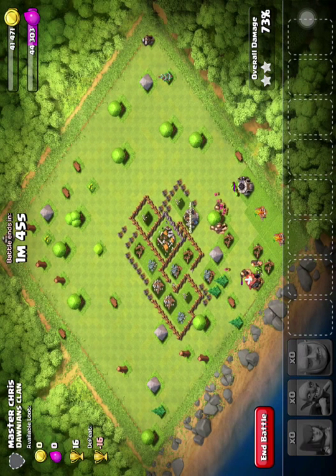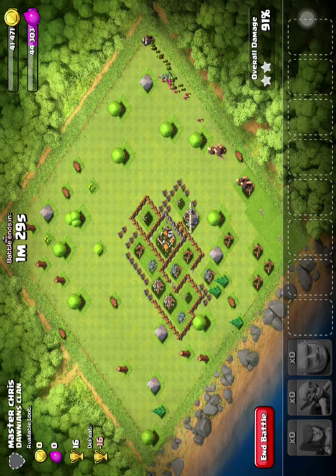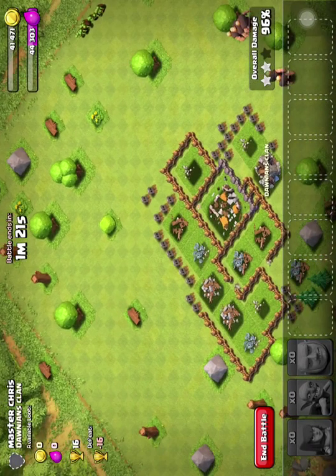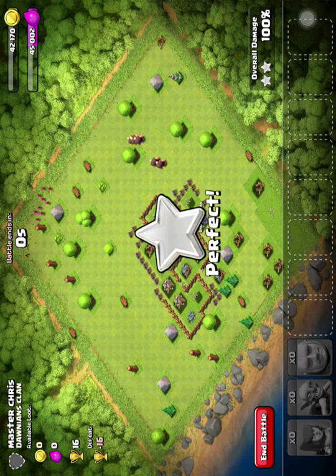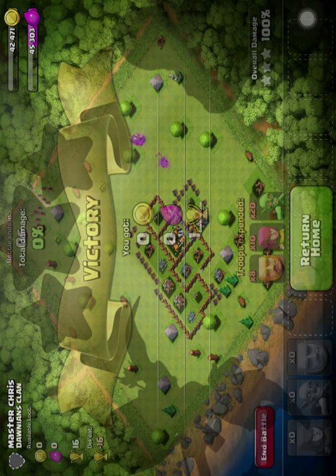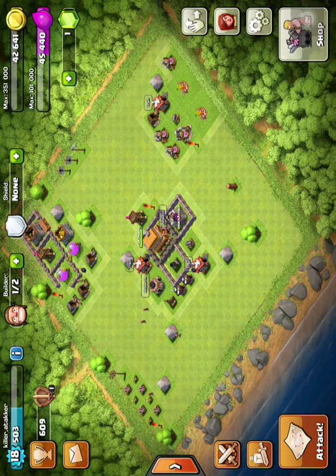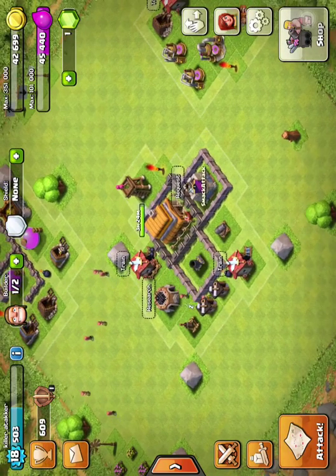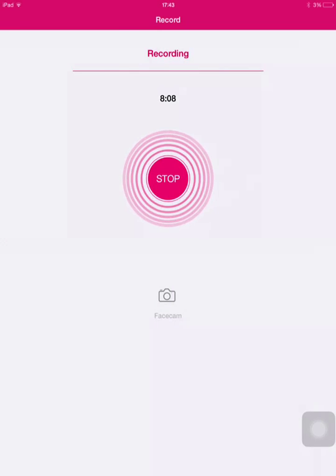We've destroyed the clan castle. Now we only have two builder sets left to destroy. Also, guys, if you don't want to destroy your Christmas tree because it costs 25,000 coins — it's actually a good idea to do it when you have 25,000, because it earns you an additional 75,000 coins, meaning you net 50,000 from what you had. That's actually how I got the money to upgrade my town hall. Thanks for watching, and I'll see you all later — bye bye!